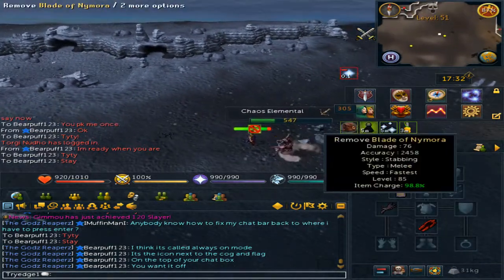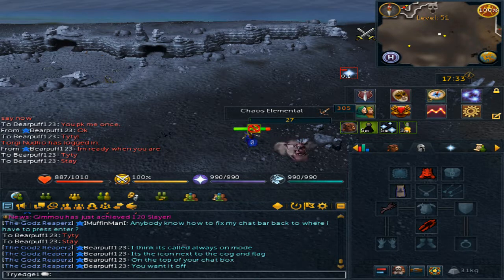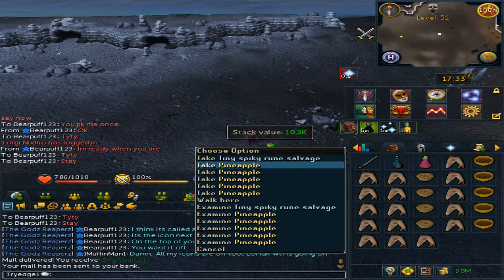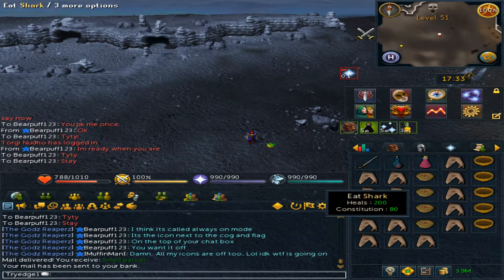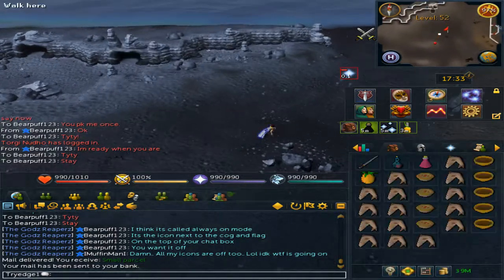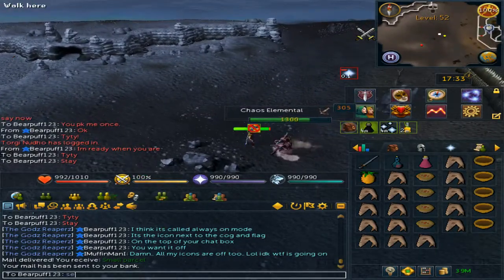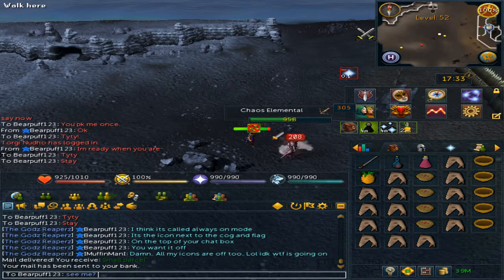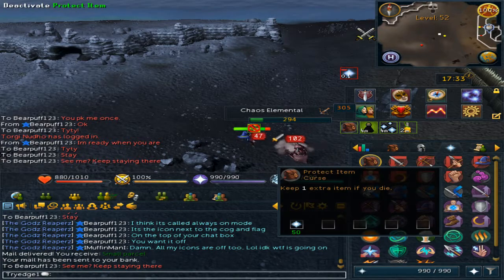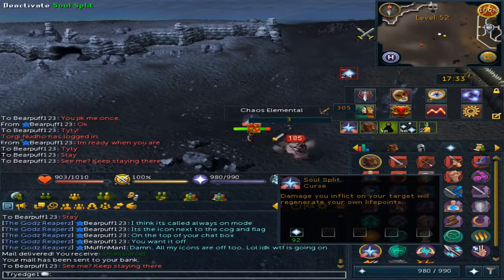If you do not have the Blade of Nymora, you can use Goliath Gloves from the Dominion Tower, but those have much higher requirements and quests. Once you kill it, it will drop a lot of random items. You can eat your food to free up space and then pick up items. Stay by the rock and kill the next one. With the Overload active, you will always have Protect Item on. If you are low on health, you can use Soul Split for a few kills, then make sure to turn it off.